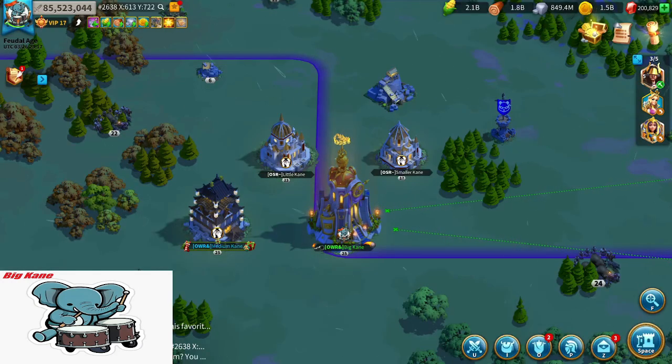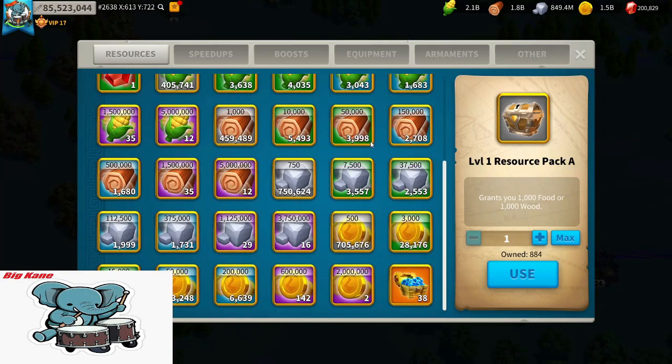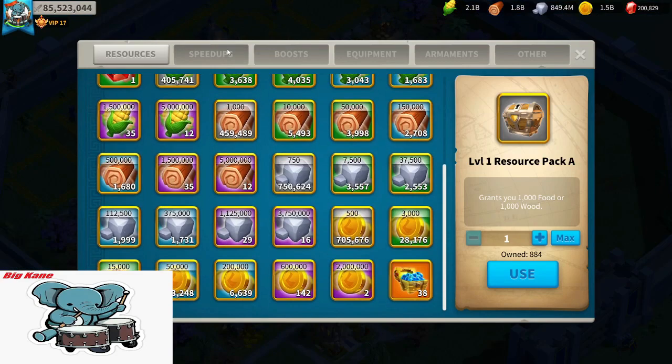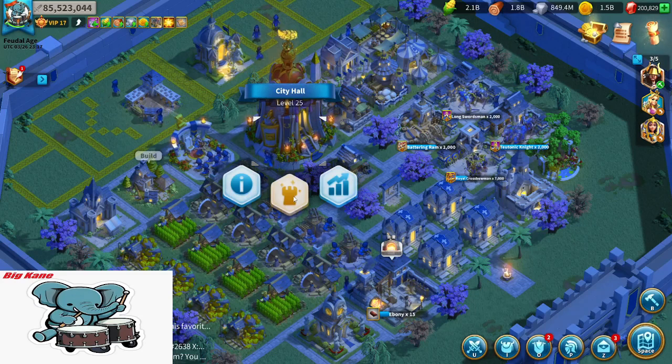Knowing what we now know about my account and how much I could push — resources aren't a problem because I have farm accounts — should I have gone for this path? My answer is an absolute no. One, I need speed-ups and resources so that I can fight in KVK. And two, you don't want to just go for a Zenith to go for a Zenith — you want a plan.